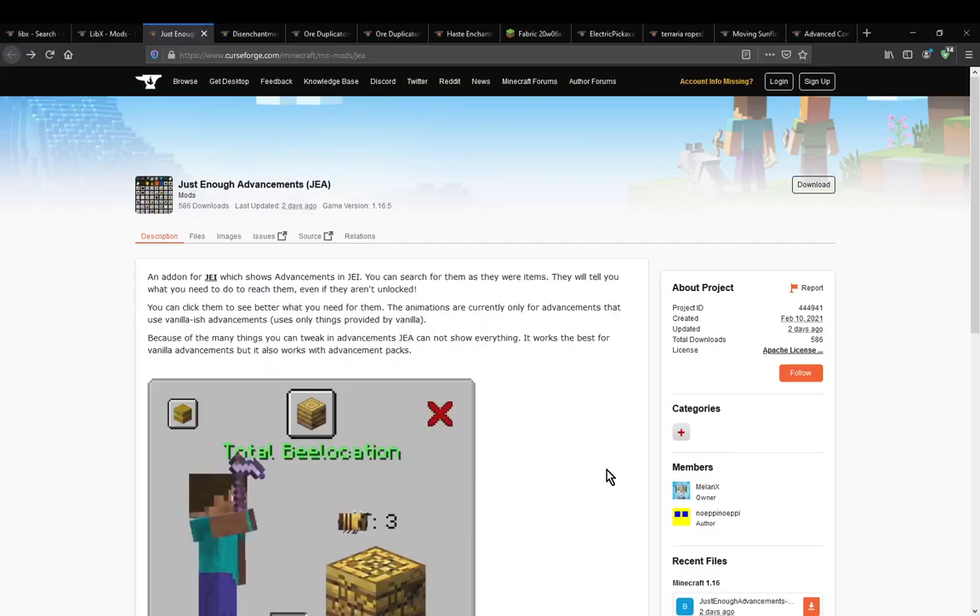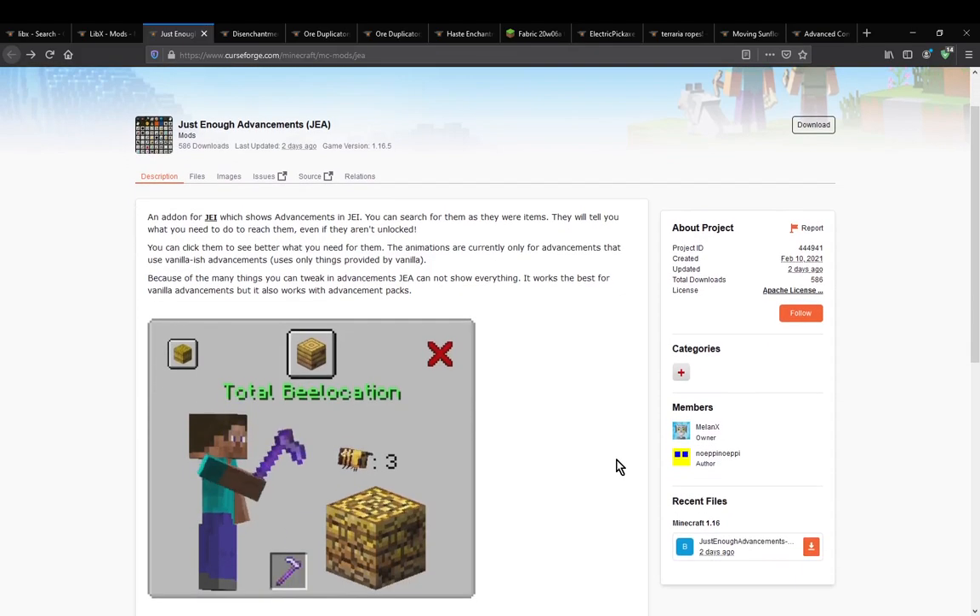Hello everyone, welcome to another mod overview, this time on Just Enough Advancements — a mod that simply adds the ability for you to see advancements in JEI. You can view these whether you've already done them or not, or unlocked them.